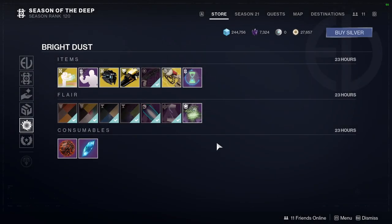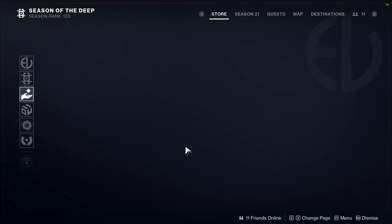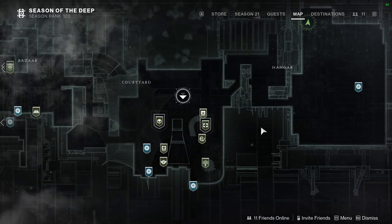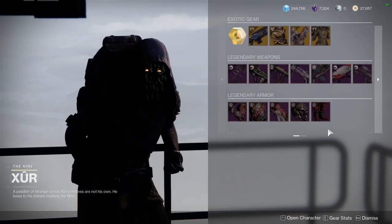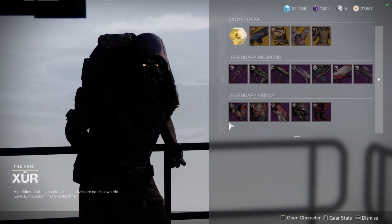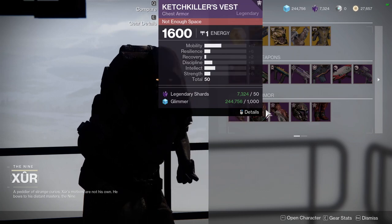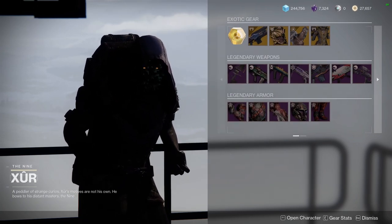I would still say pick all of them up because they're pretty old, but if you don't, I completely understand. That's pretty much it for this week. Let me know what you guys are going to be picking up. I definitely think the Xur stuff is worth a pickup and all of the armor sets are definitely worth a pickup. Don't worry about the Ada stuff because Ada will always be reselling those pieces, but the Xur stuff — I almost never see him sell some of it, so I'd definitely pick all of that up. I appreciate you guys, be safe, see you later.